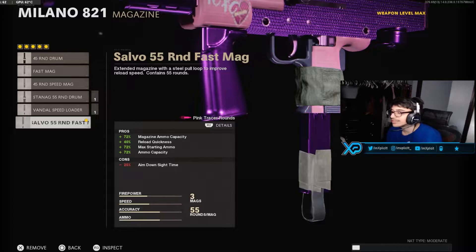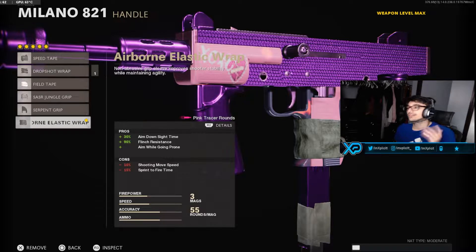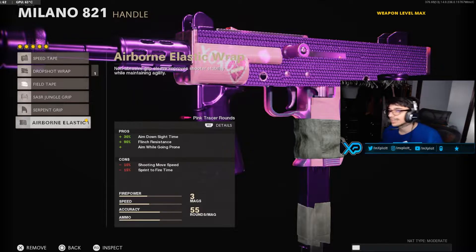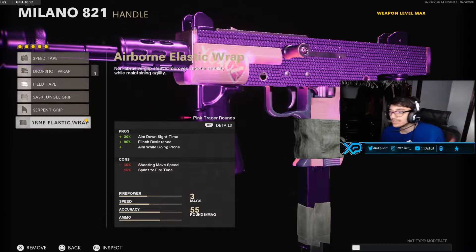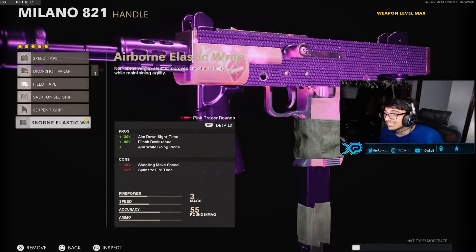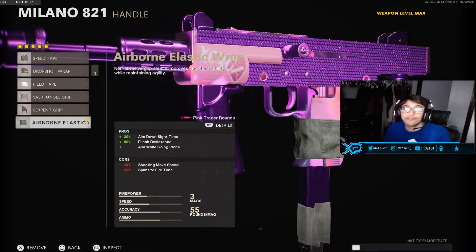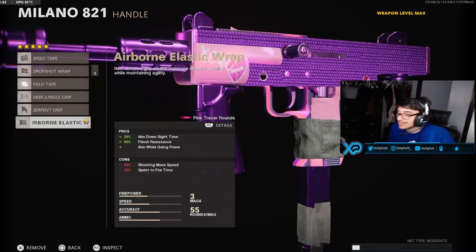For the magazine we're rocking the Saug 55 Round Fast Mag. It will slow down your ADS time just a little bit, but you'll be reimbursed — with this attachment you can just shoot forever basically. Last but not least, the final attachment is the Airborne Elastic Wrap for the handle. I use this on basically every gun — it gives you ADS speed, 90% flinch resistance, and you can drop shot with it too. That's the class setup.